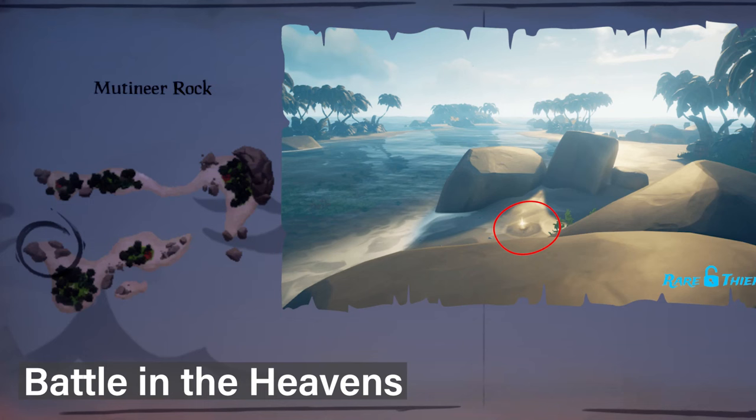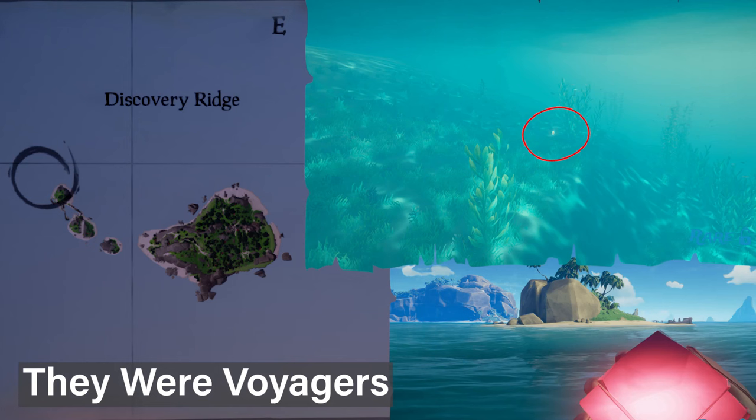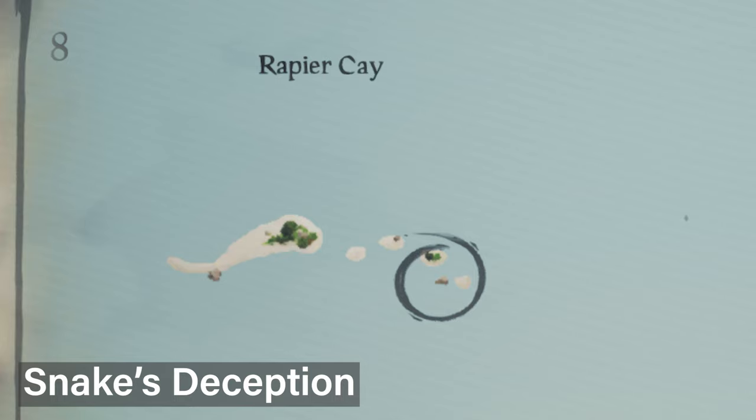If your story starts with 'Battle in the Heavens,' you need to go to Mutenia Rock at this location and dig up there between the rocks. If your story starts with 'Sea Queen's Promise,' you need to go to the Isle of Lost Words and dive into the water at that location. If your story starts with 'They Were Voyagers,' you need to go to Discovery Ridge Island, go to the northwestern side, and swim in the water to find the gem. And lastly, if you have 'Snake's Deception' as your story, you need to go to Rapier Cay Island and find it at this location — it's pretty easy.